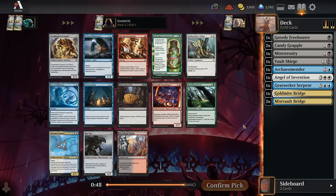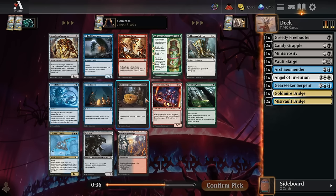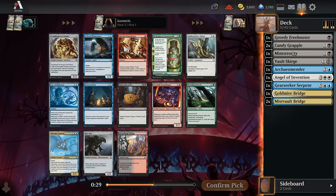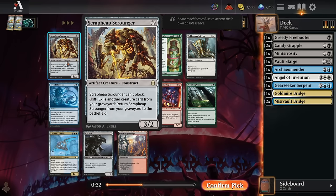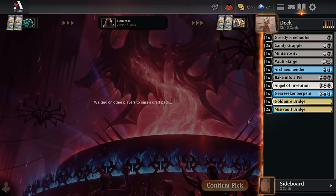Pack two, pick one. If I want to play all three colors, Chrome Courier's fine — three mana, 1-1, draws a card when it hits the board. But Bake Into a Pie is great instant speed removal, and Scrap Heap Scrounger is great if you're aggressive. I think we're probably a little more defensive and controlling, so we want the excellent instant speed removal over the can't-block aggro card. I'll take Bake Into a Pie and stick to as black as possible for now, picking secondary stuff later.